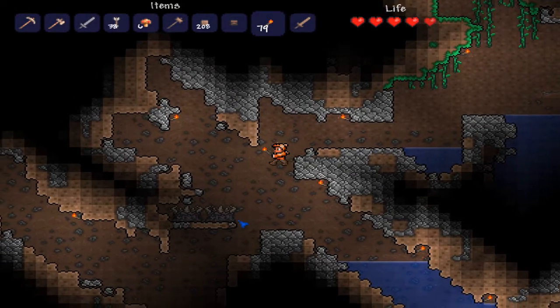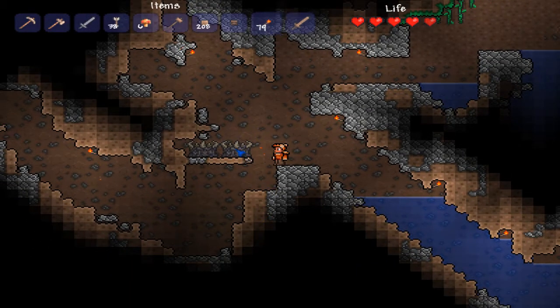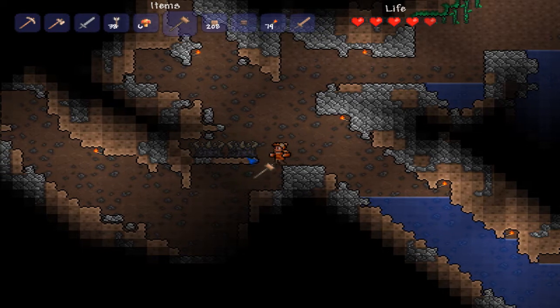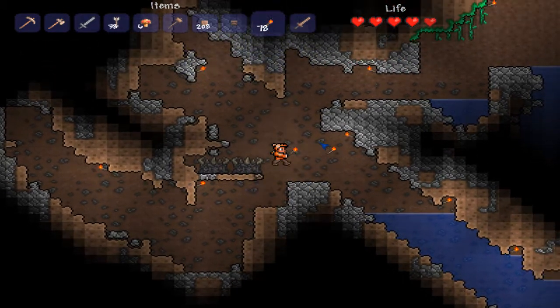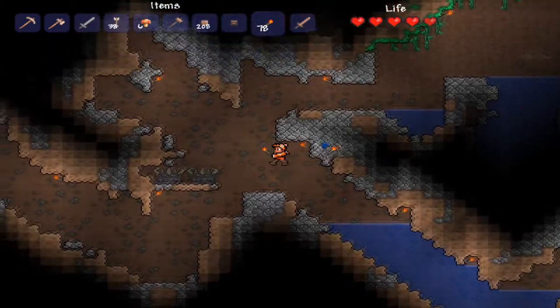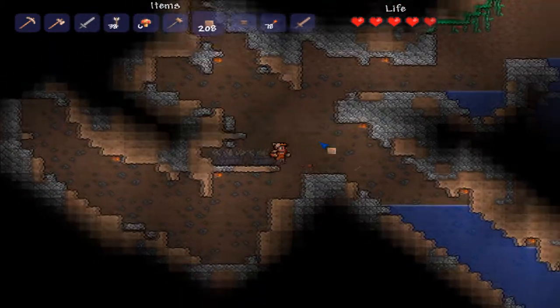What's up guys, RecklessGaming here with a little question — what are these things? I have no idea what I can do with them, I have no idea what they are. I did a little bit of research and I can't find them. I searched bosses and whatnot, and I have no idea what they are or what I can do with them.